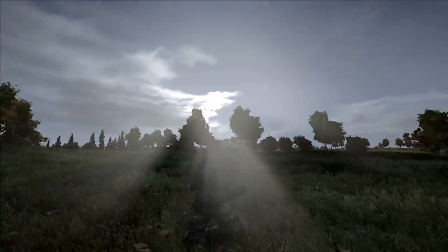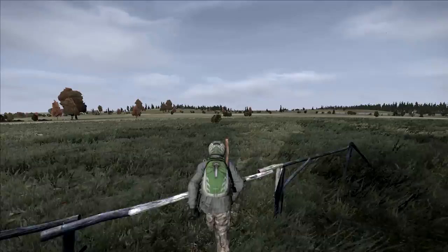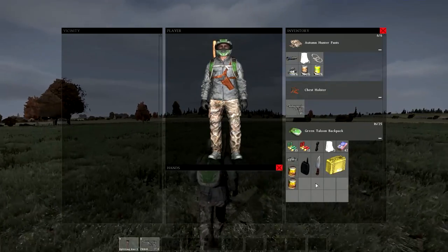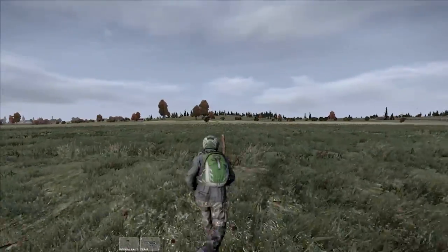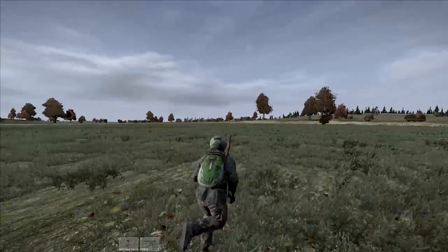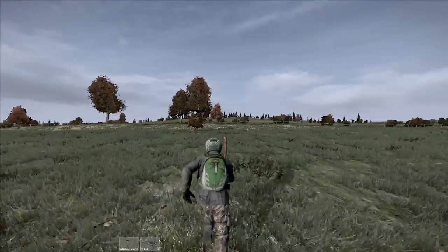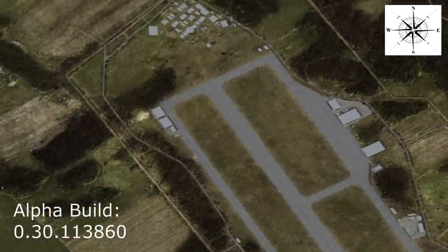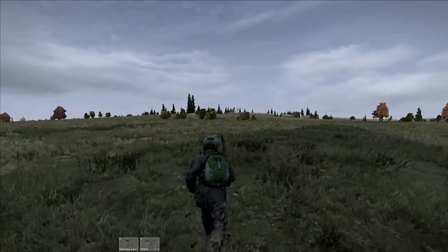Alright guys, so I spawned in on the coast, got some bare essentials - some extra storage, an axe, some basic food, and found a pistol in a fire station. The place you want to go immediately, as fast as you can, is some sort of military facility. I met up with a friend near Starry before he logged off, so I'm going straight into the northwest airfield to do a loop run and show you what loot can be had in DayZ Standalone alpha current build.